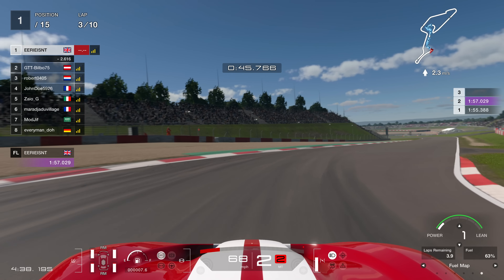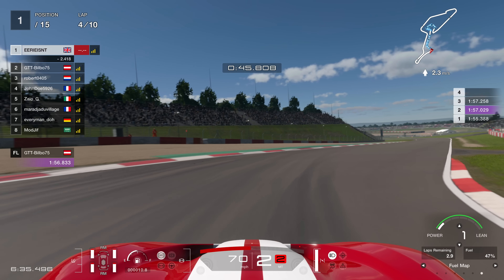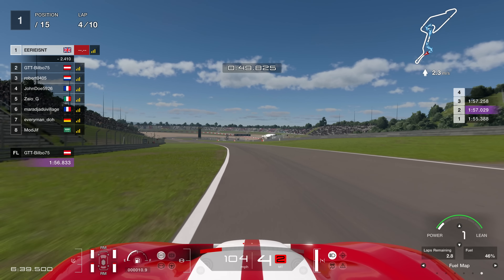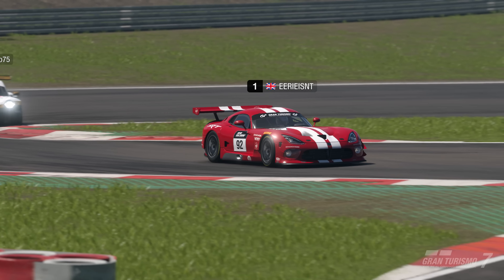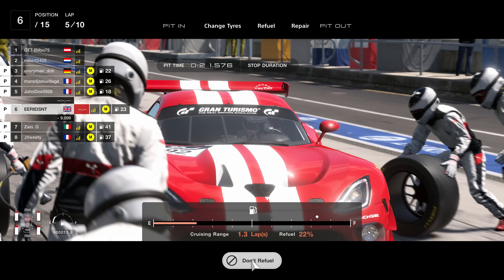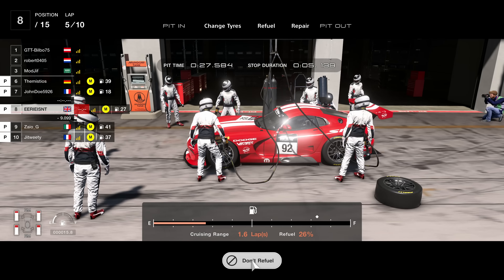So the first five laps went well. We had a couple of trips — not really trips, but we put a couple of wheels on the gravel on a couple of the laps. But the main thing was nothing major, and we got no penalties. The first phase is going to end here at the end of lap number five as expected, and we come in from the lead. We've got 22% fuel left, and our tyres are looking and feeling rather secondhand.